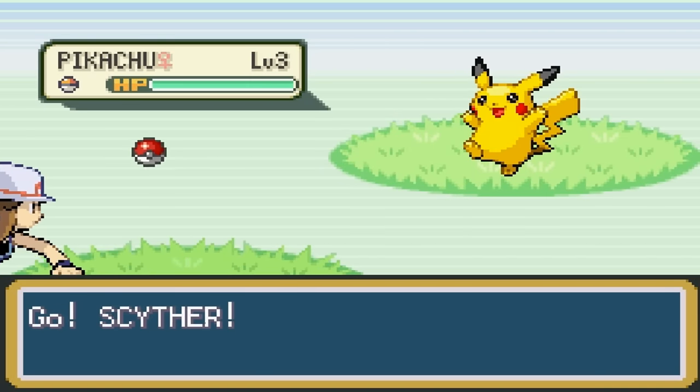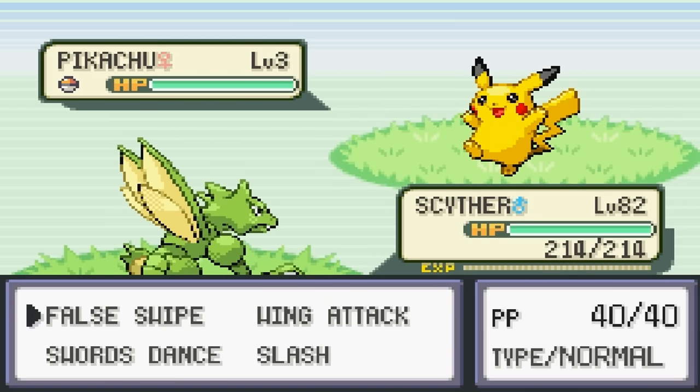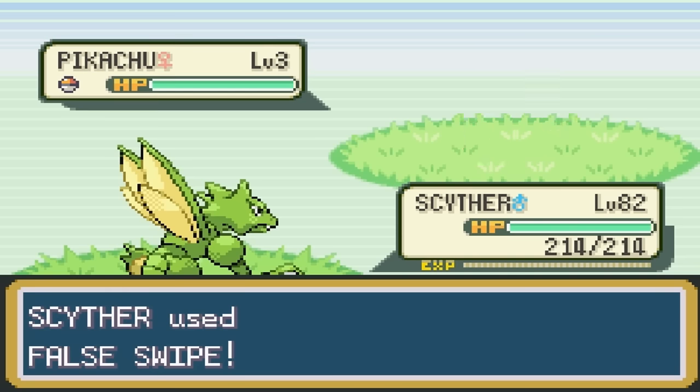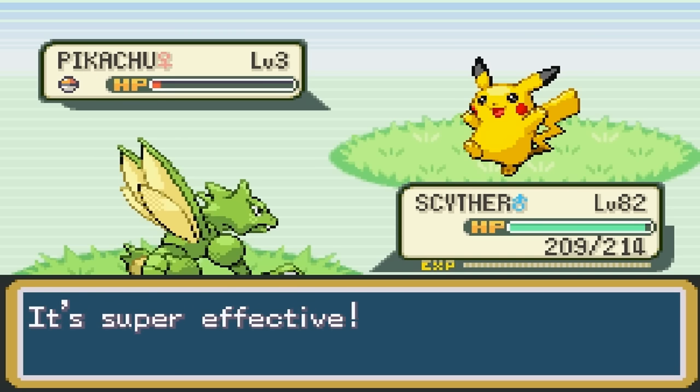There we go, we have found Pikachu — didn't take any time whatsoever. This Pokemon does have an ability called Static, so you might want to be careful with physical moves. I'm going to use my Scyther and use False Swipe to make things easier. But anyway, there we go, this is Pikachu.